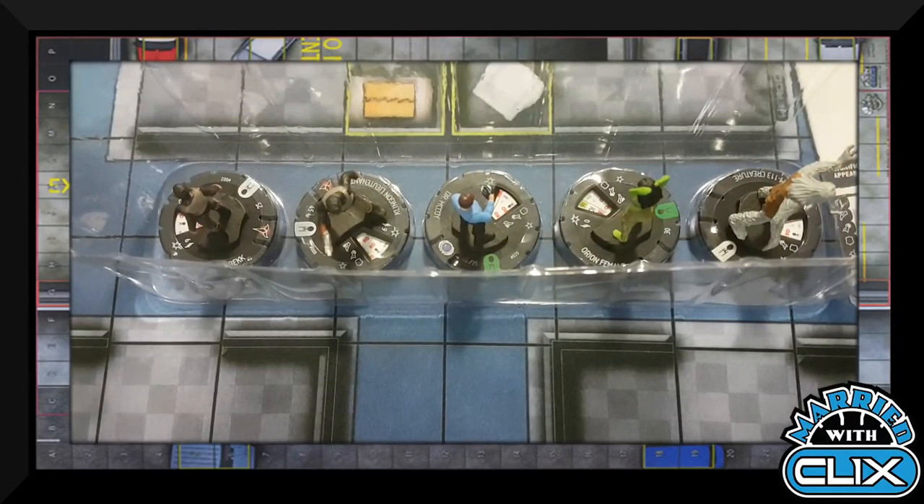This pack has Lieutenant Kyle, Romulan Lieutenant, Lieutenant Sulu, Lieutenant Leslie, and Mugato. Its face is so cute — it's like a teddy bear with a big horn! What does it do? That's a lot of orange. It leaps and climbs, it's tough. It comes in either 60 or 40 points and has a special attack power: when Mugato makes a close attack and hits, give the hit target an action token. When Mugato hits a character with two action tokens, damage dealt is penetrating. So it's like incapacitate, but you can't outwit it like incapacitate. And he's just so cute!